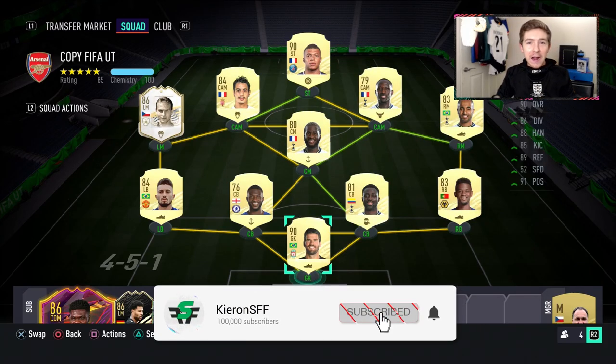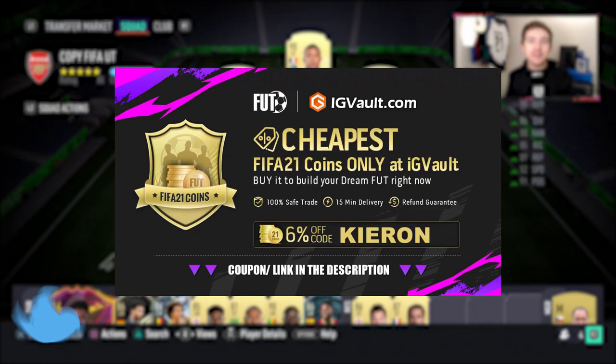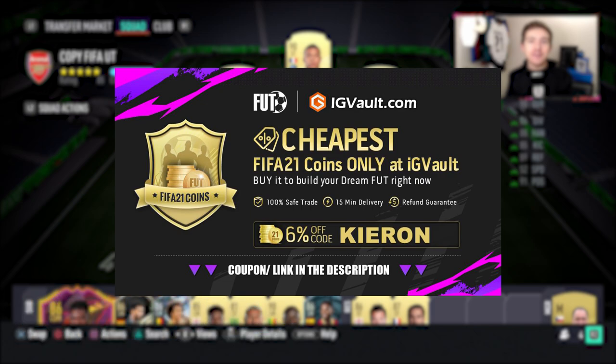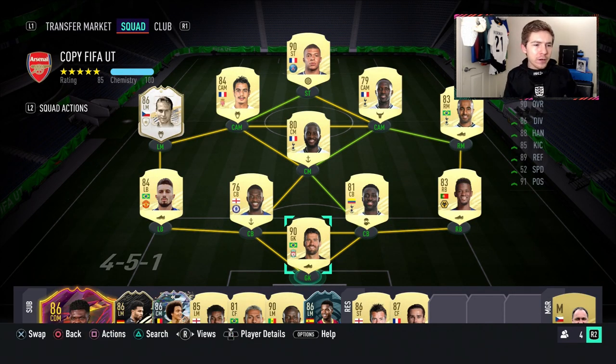Another icon review is coming your way and in this one we are reviewing the 86-rated base icon Pavel Nedved. If you need to get your hands on some coins to improve your Ultimate Team, check out the link in the description, IGVault.com, and if you use the code Kieran at checkout, you'll get yourself a pretty nice discount.